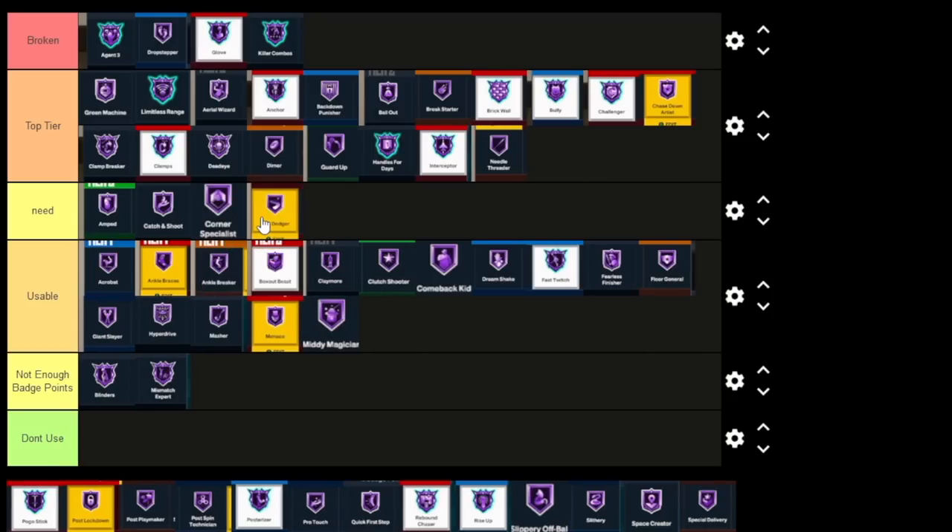Pit Dodger is a Need badge, but Hall of Fame is Top Tier. Everything below Hall of Fame — you're getting killed by screens. Even with Gold Pit Dodger going against Bronze or Silver Brick Wall, depending on the strength on that build, you're getting hit. But with Hall of Fame Pit Dodger, it doesn't matter if they have Hall of Fame Brick Wall with 99 strength — you're dodging those screens. Everything below Hall of Fame is just Need, but Hall of Fame is Top Tier.